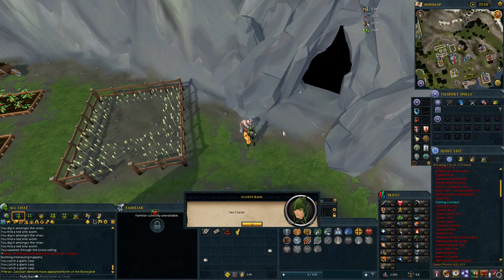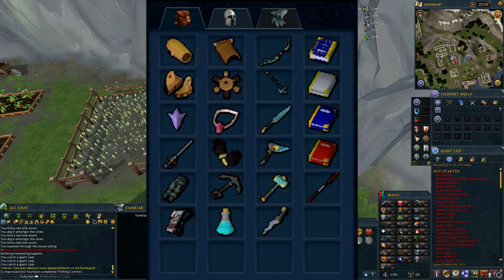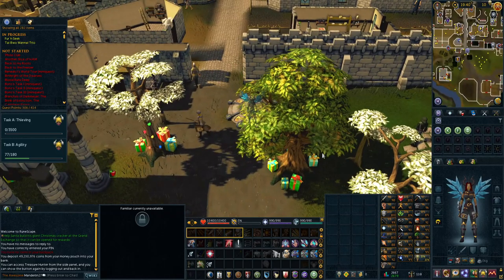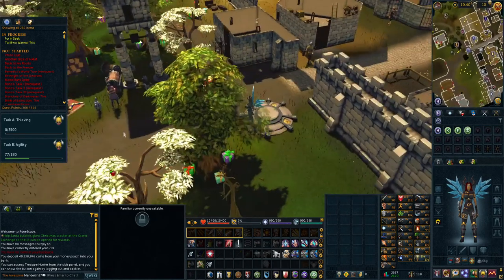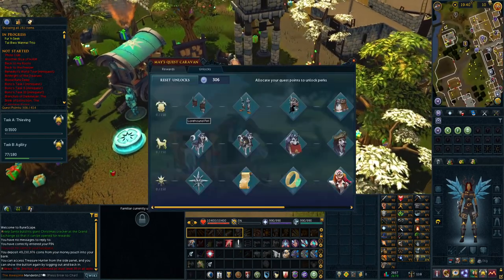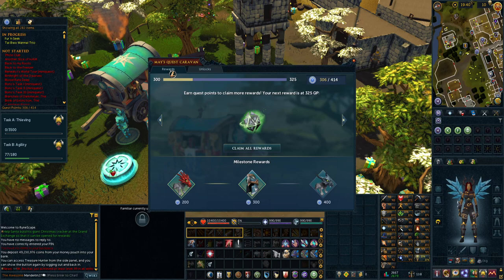The first moneymaker on this list are quests. Quests can be helpful to level up and unlock places, items, and other benefits, but they can also get you a lot of money in the process. As you complete quests, you'll earn quest points. Some will give you 1, while others will give you up to 6 or even 10 if you complete quests like Recipe for Disaster and Dimensions of Despair completely.